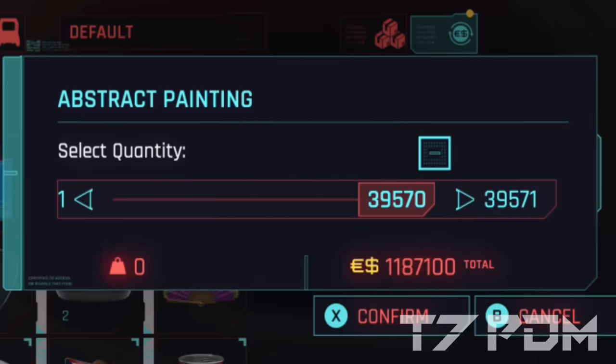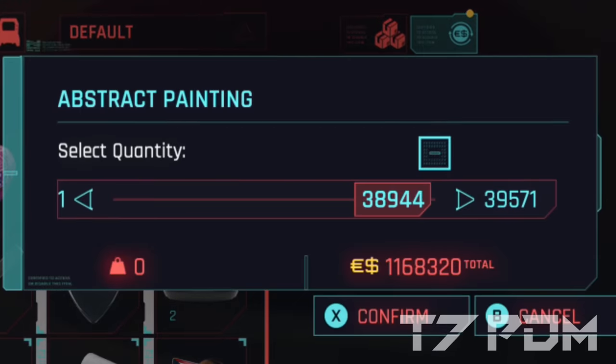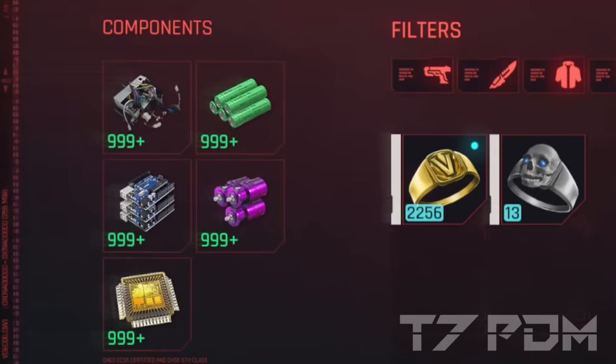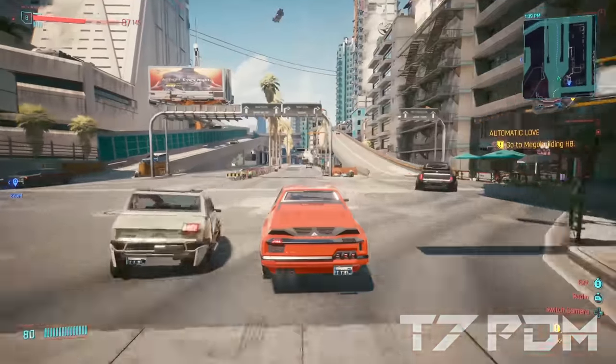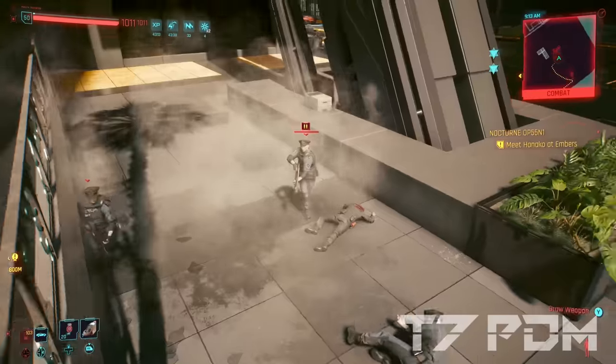Welcome back guys. The original money duplication glitch with the Dropbox is finally back and working in patch 2.0 for Cyberpunk 2077 and Phantom Liberty. You can also use this to get infinite amounts of components. It works on every platform — Xbox, PlayStation, and PC — and you will get millions within seconds.